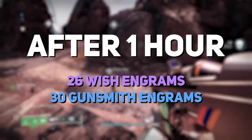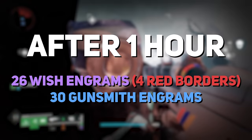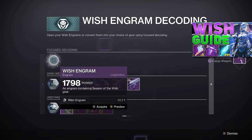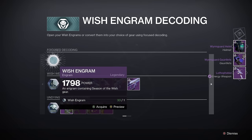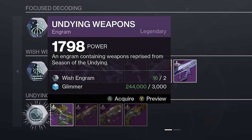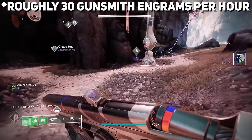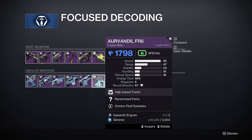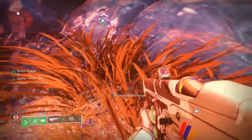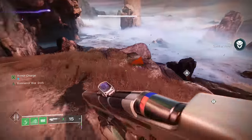Decrypting those 26 Wish Engrams at Riven via Wish Weapon Focusing — which costs two Engrams each — netted us four Red Border Wish Weapons. I understand this comes down to luck, but if you have some of the seasonal bonuses there are ways to mitigate the RNG. You can also do the basic decryption that only costs one Engram, but then you risk getting armor. For Undying Weapons, which are craftable this season, they cost two Wish Engrams to focus. You're looking at around 50 Wish Engrams and 60 Gunsmith Engrams every two hours with this farm — nowhere else has this level of Wish Engram drops.